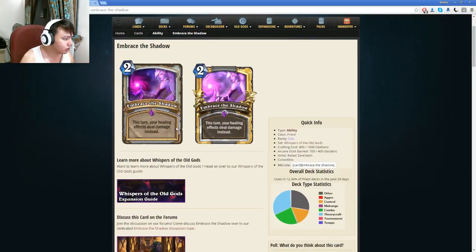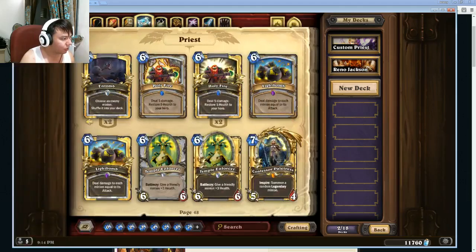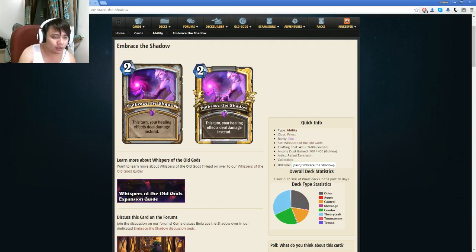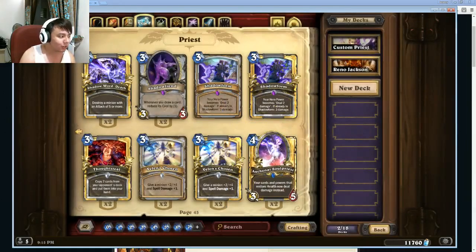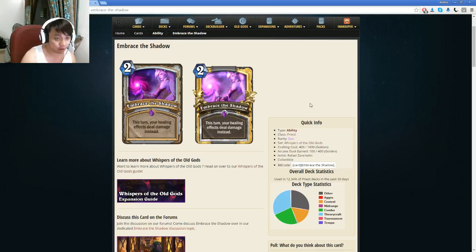Next we have Embrace the Shadow — this turn your healing effects deal damage instead. This is like the Auchenai Soul Priest ability which I showed you earlier. It's kind of like that effect but this is a temporary effect and has no body. Most people are saying this is a shittier version of that, and the answer is no — it's not necessarily a shittier card because it costs 2 mana. If you want to do that weird combo in Wild with Zombie Chow and Healing Touch and Circle of Healing to burst your opponent down in one turn, this card is actually better because you spend less mana to trigger the damage effect. So pretty interesting card. You'll probably see some form of play in a combo style Priest if that happens. I don't think combo Priest would be a thing, but if it does, that's where you'll see it.